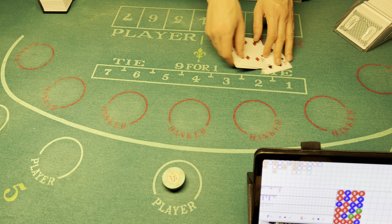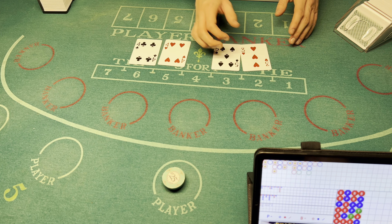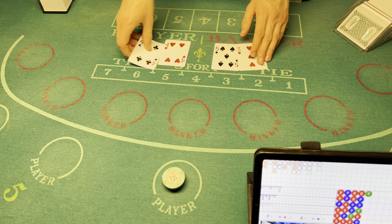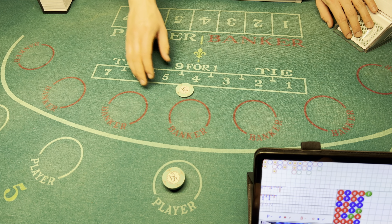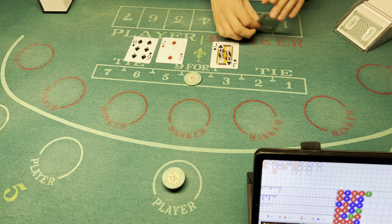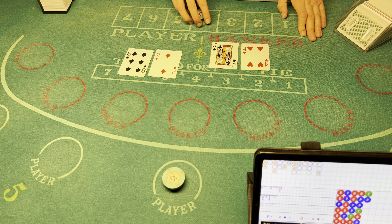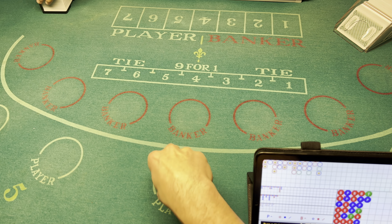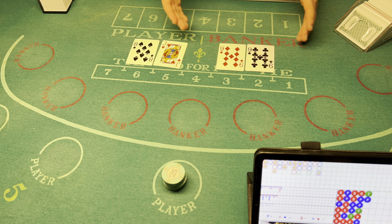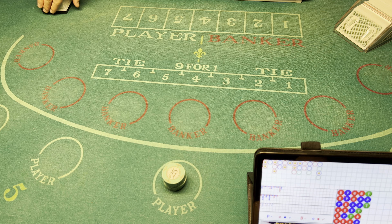Let's go $100 on the player. Natural eight — it's a tie! I thought I had that one. Let's cover the tie. Natural eights — player wins! Double it up, let's get a streak going. Tie — natural eights again. Should have covered the tie.